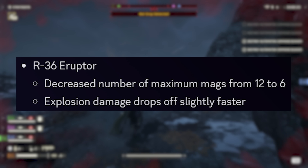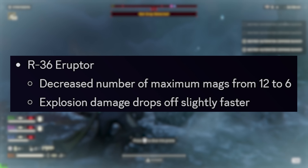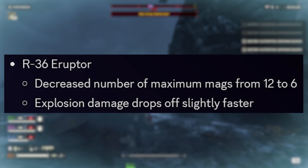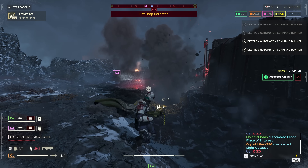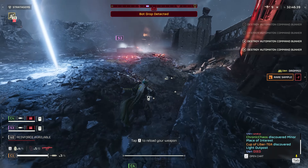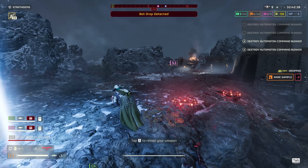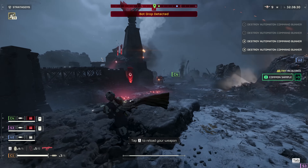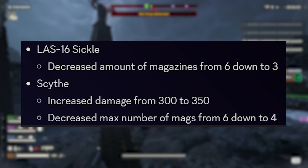Anytime I see the Eruptor I get worried — and sure enough: the number of available mags has been cut in half, from 12 down to six, and explosion damage drops off even faster. When I do use the Eruptor it's a ton of fun, but less ammo and even faster damage dropoff means it looks like the Eruptor got dropped down a few pegs.